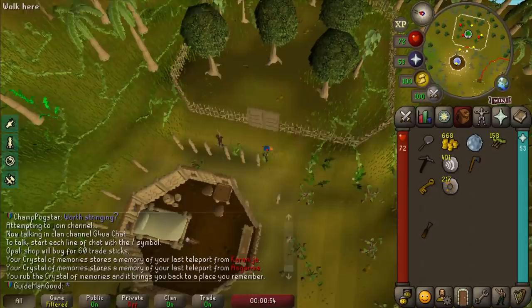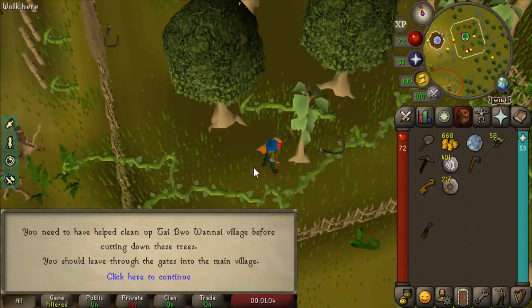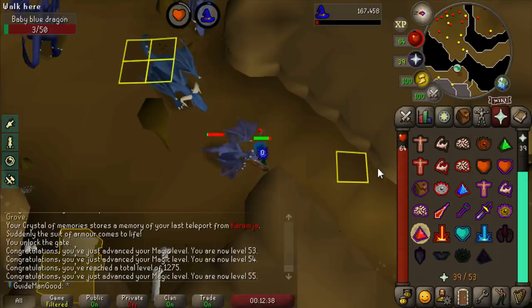If you go through here and enter the hardwood grove that's another medium task done. I came here to kill some blue dragons, and killed this baby blue dragon for 55 Magic, which means we can now cast High Alchemy. We'll head back to the bank after gathering these baby dragon bones and then alch everything we got from our dragon defender adventure.